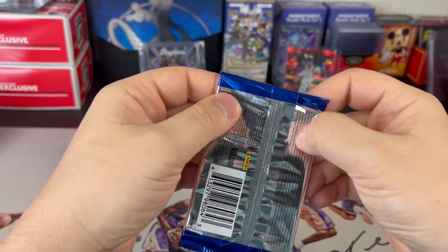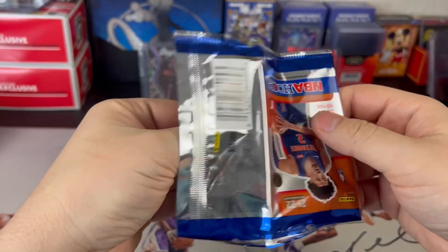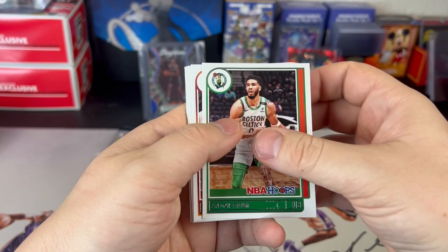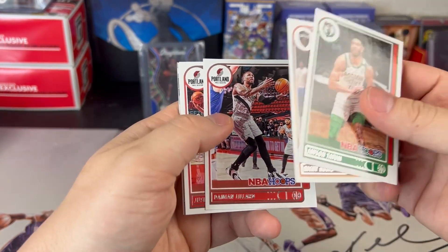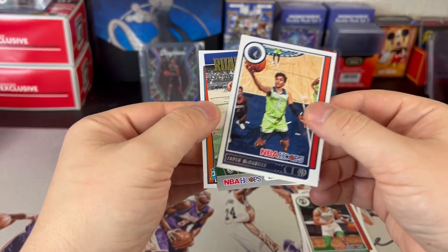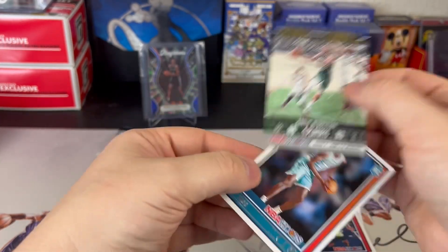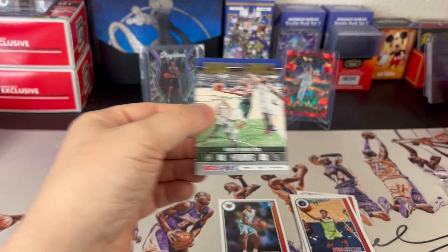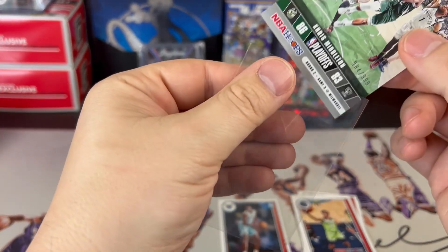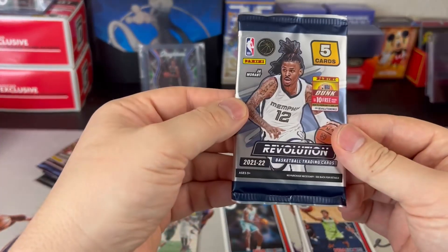Here we go — 21-22 NBA Hoops. We got Rubio, Tatum, Rubio, Lillard, Nurkic, Kyle, Jayden McDaniels. Let's get an insert — Road to the Finals numbered card, Chris Middleton, a numbered card, and then a JT Thor. I'll take a numbered card regardless — I know it's just Chris Middleton, but hitting something numbered is okay. First little semi-hit.